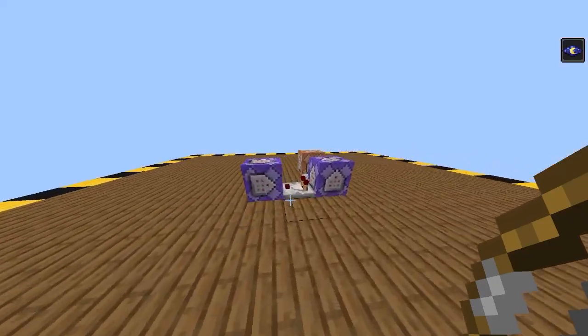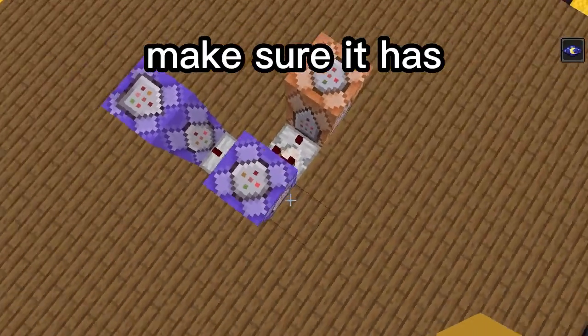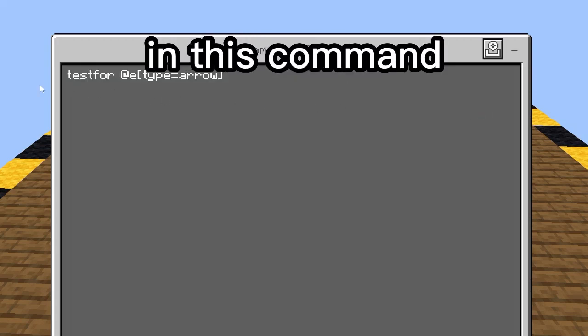Now here are the commands. Here's the first one. Make sure it has two comparators coming out of it, and just type in this command.